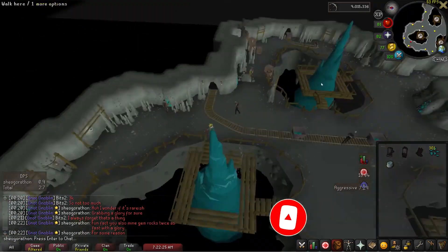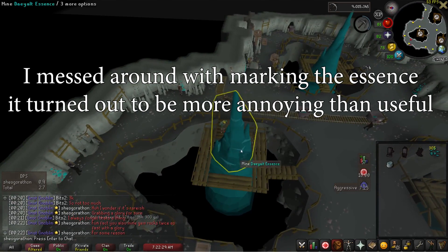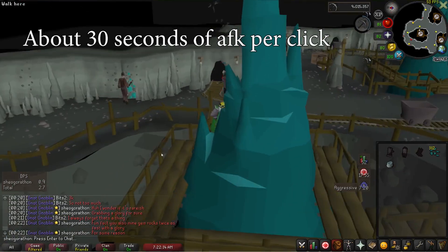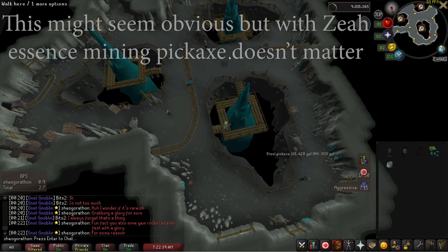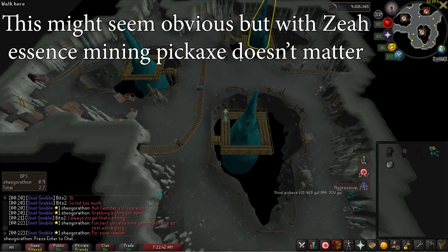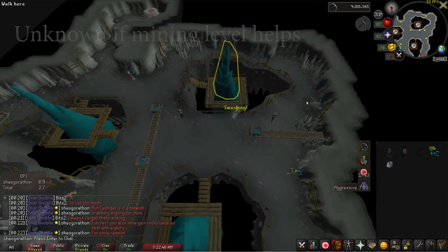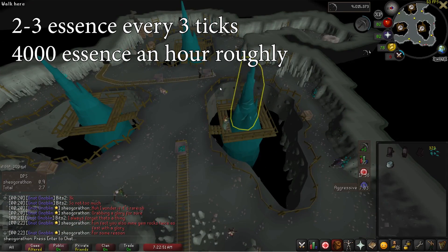There are three essence mining spots in here, where one at a time will light up — this indicates the spot is mineable, very similar to the essence blocks with Zeo Runecrafting. You can typically mine for about 30 seconds before it jumps to another pillar, and you have to mine it there. I tested this with a black pickaxe and it was significantly slower than a dragon pickaxe, so the better your pickaxe, the better your rates. I'm not sure if mining level affects this, but it's pretty likely. You get 2-3 essence per successful mine, and with a dragon pickaxe I received around 4,000 an hour.